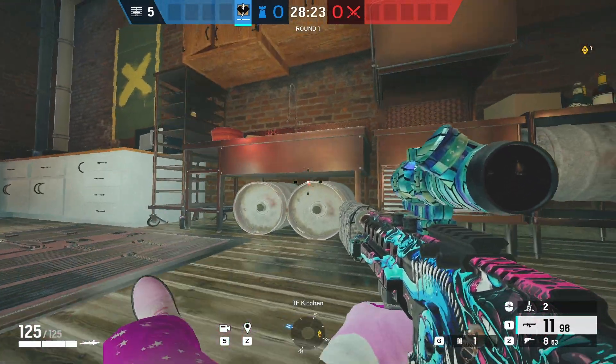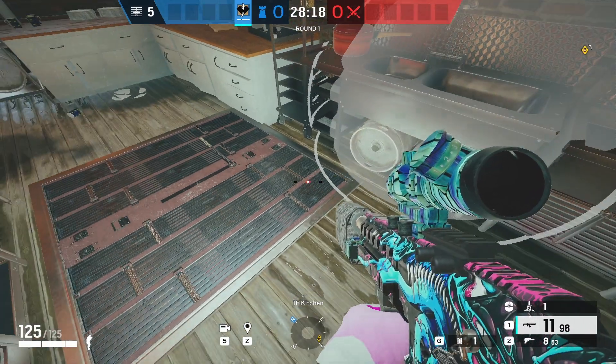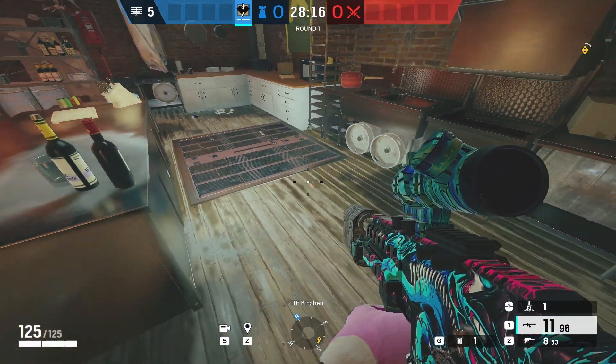Moving on to Clubhouse — kitchen hatch. Why place it below when you could place it above? In here it's really hard for the attackers to see, but it still gets the hatch for you.